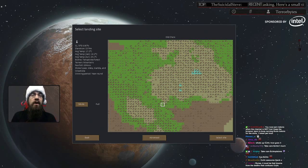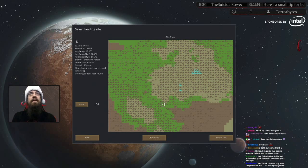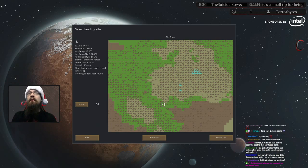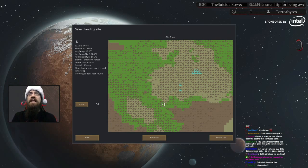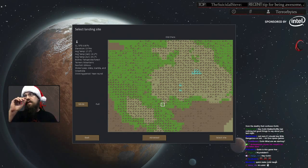You play a group of colonists that have crash landed on a planet, and your goal is to build a ship to get off it while surviving tribe attacks, pirates, wildlife, disease, famine, heat, cold — everything you can think of. It's crazy.